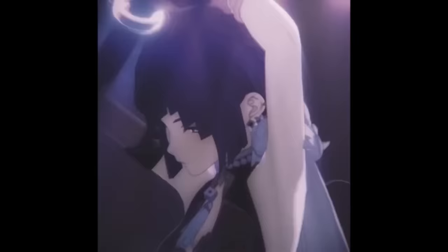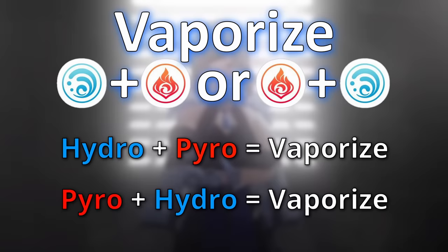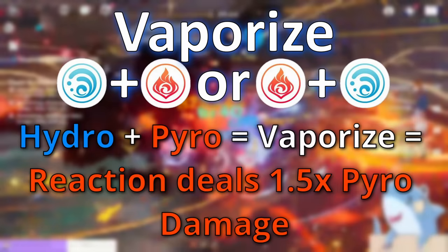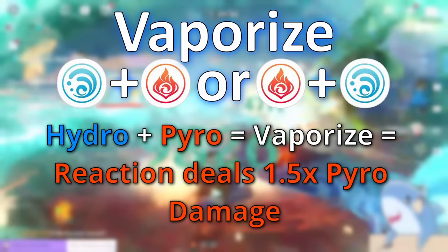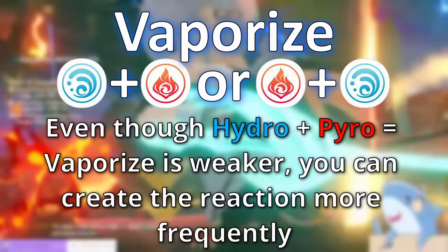The next reaction is vaporize. Vaporize is very similar to melt, but it uses hydro and pyro. When an enemy is first affected by pyro and then by hydro, the hydro damage will be increased by a 2x multiplier. And just like melt, you can switch the order: if an enemy is affected by hydro first and then pyro, a vaporize reaction occurs and the pyro damage is increased by a 1.5x multiplier. It is often better to use the weaker 1.5x reaction consistently rather than chasing the 2x multiplier.